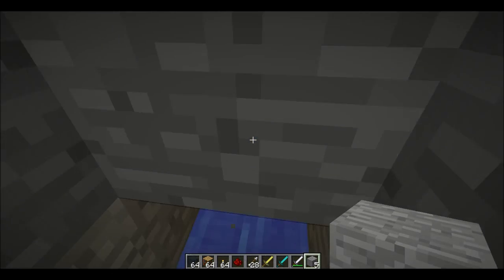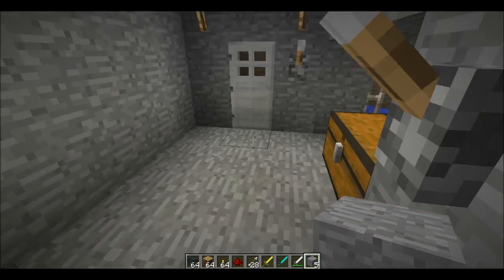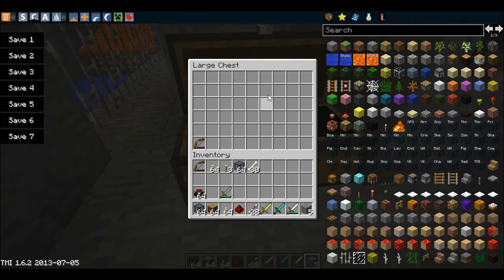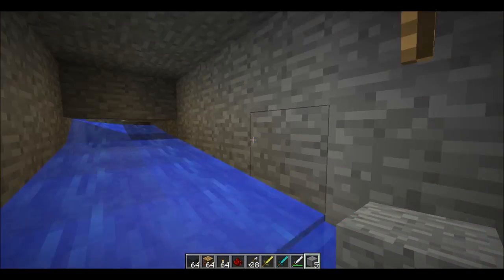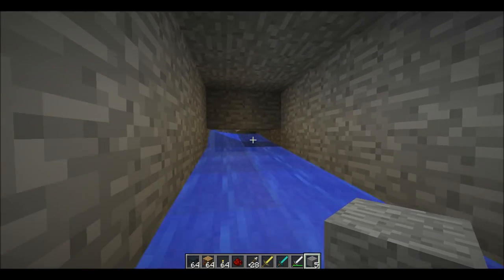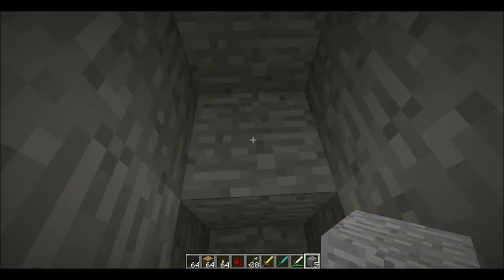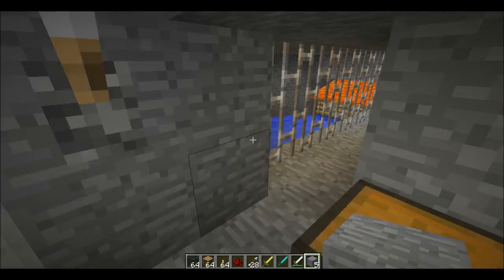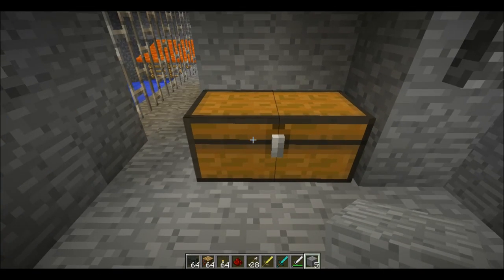Alright, I'm back. My audio actually stopped working for the end part of the video, because the Turtle Beaches — the batteries die pretty easily. But, you know, I'll just re-record it. So, how this works is the mobs die by the lava blade — I'm pretty sure that's what it's called — and all their stuff gets pushed down this canal to this little area.